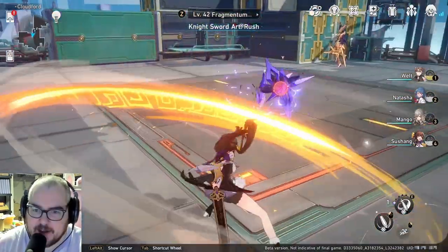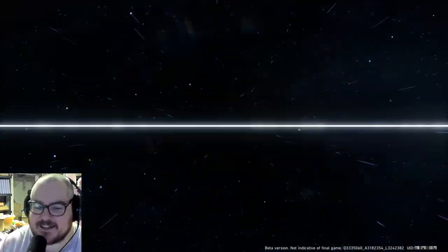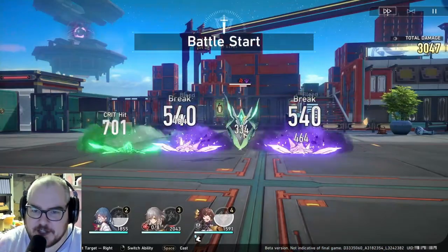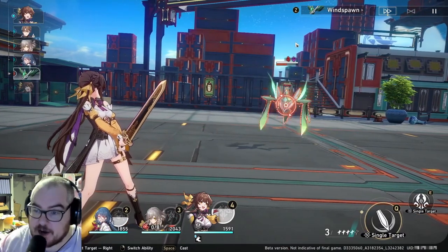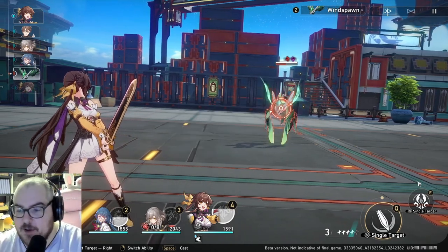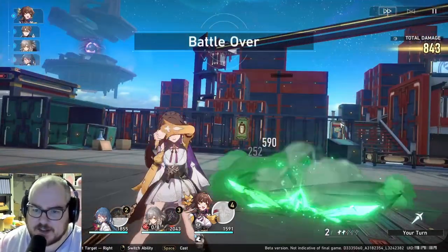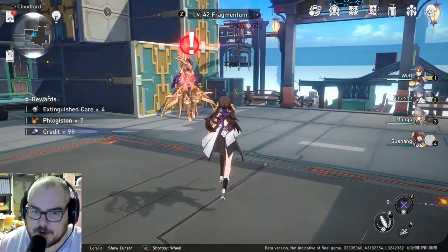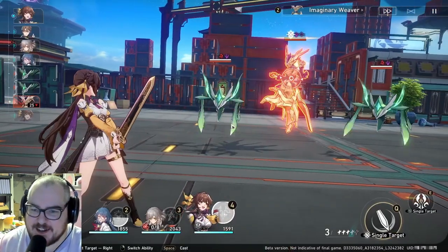There's a Fragmentum here — let's give it a hit and take a look at Sushang's attacks. She's got some cool ones. When you open with her skill and engage in battle she does a ton of extra damage. We almost have her special charged — with her skill there's about a 30% chance to trigger a secondary attack. It was a really short battle because she just decimates things. We'll use her big chicken ultimate because it does so much damage.